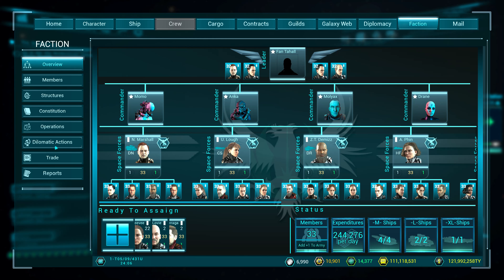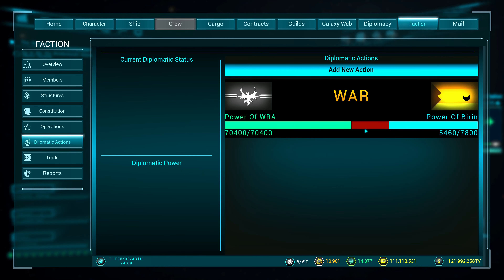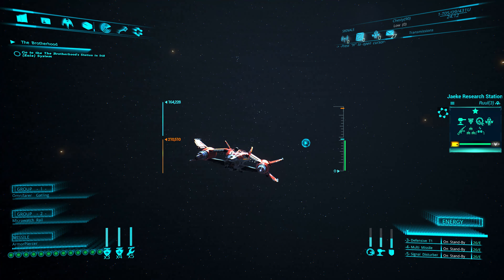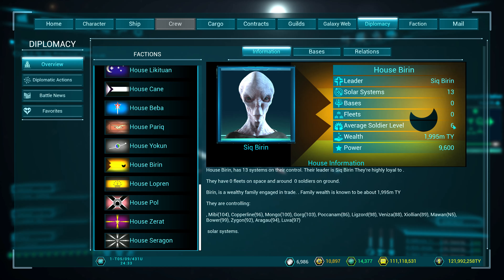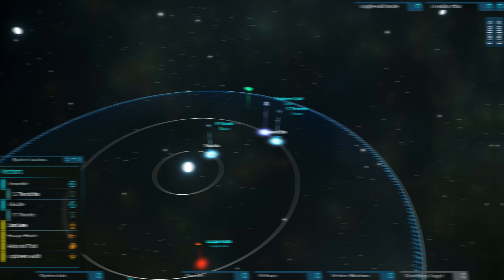When you are at war, you can choose two things: fight, or do other activities in the game. If you choose other activities, just send all your forces to defend your station and enjoy playing. After a while your soldiers will win and there will be no casualties.